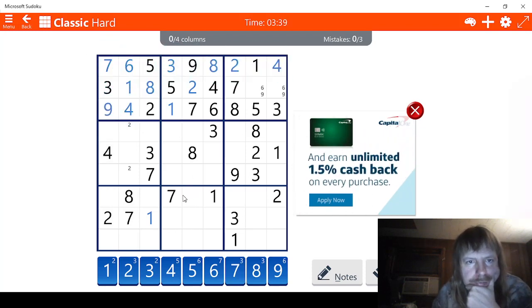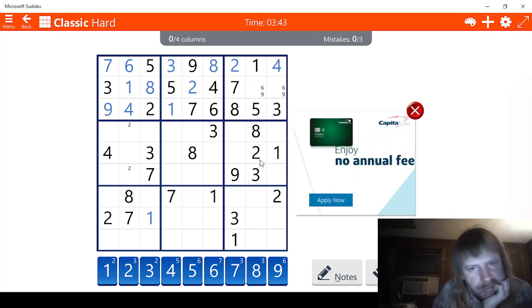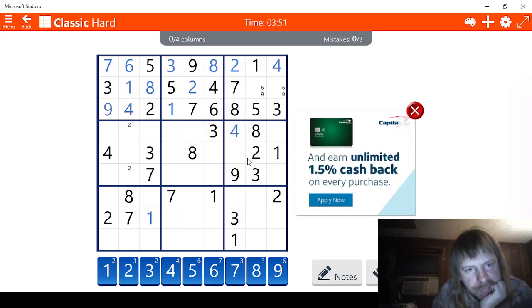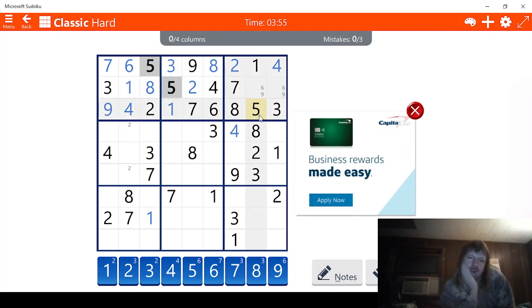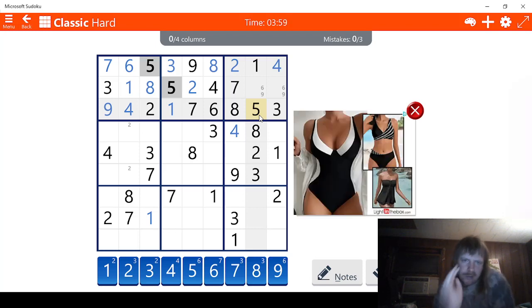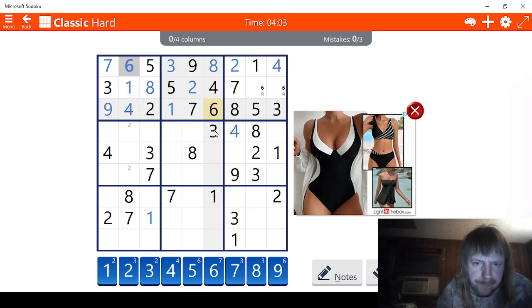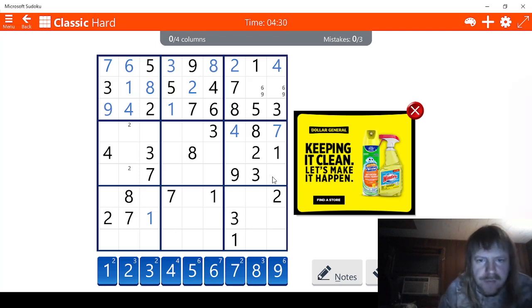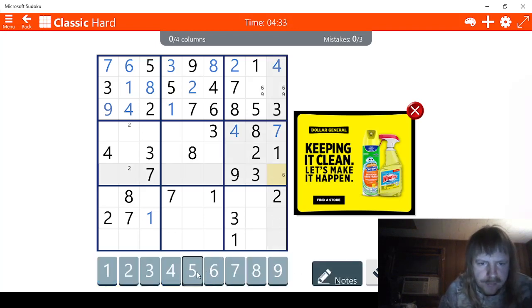Now we should start working on columns. One, two, three, four - this has to be a four right here. We're missing a five, so let's check fives - three possibilities. Six isn't very helpful at all. Let's check sevens - seven is very helpful, this has to be a seven. Eight, nine, eight, seven - we're missing six and five. Since we're only missing two, we might as well mark those: six and five, six and five.